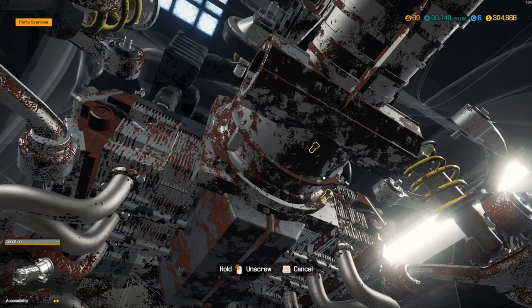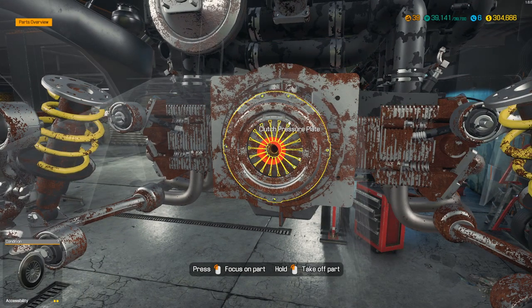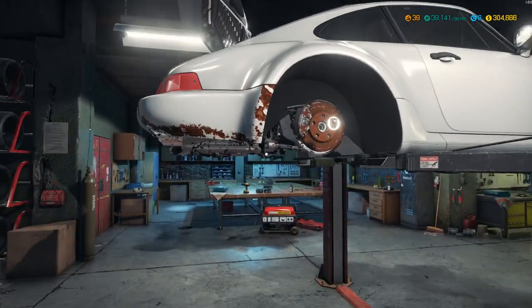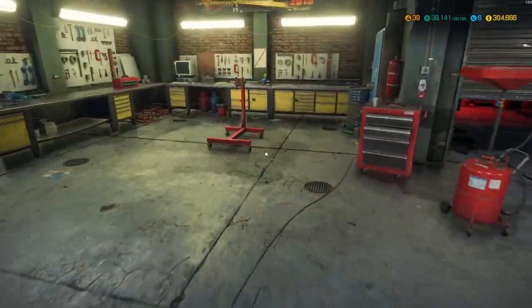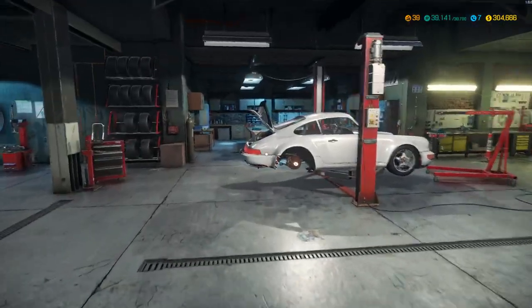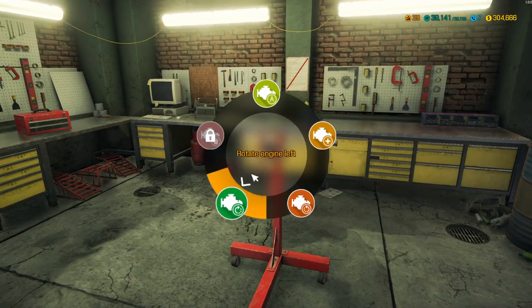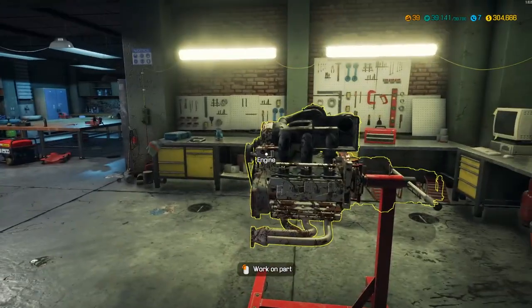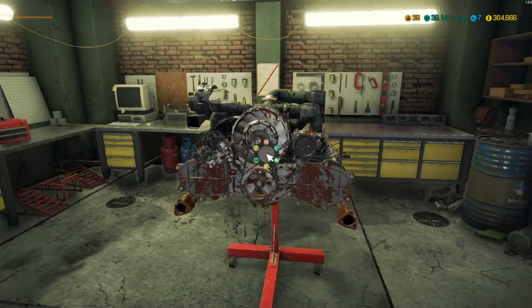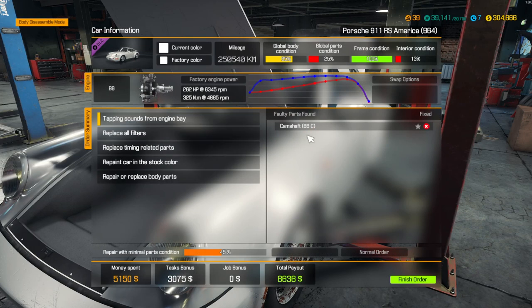This is a super interesting engine — it's a flat six. I pulled it apart once in a different video and it was pretty fun. We really just need to get the timing stuff, and I'm hoping we'll find the ticking noise-generating parts in that process. The crane is going to the front of the car even though the engine is in the back, but somehow life finds a way. It's on the stand — we're good to go. Let's start pulling the timing stuff apart.